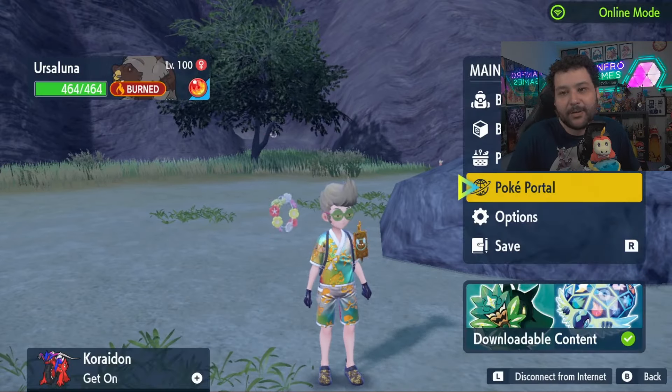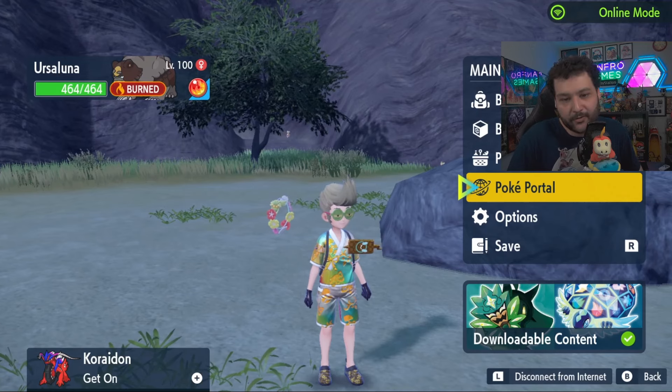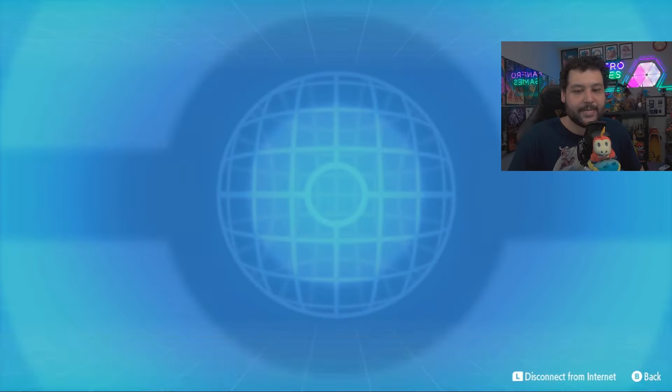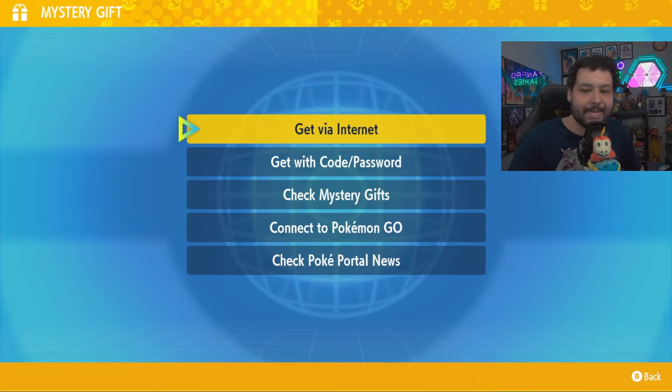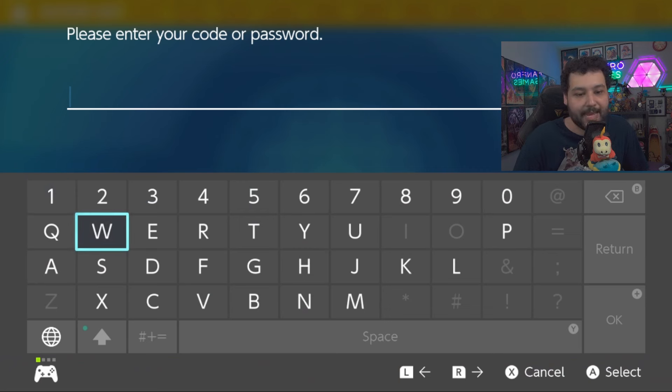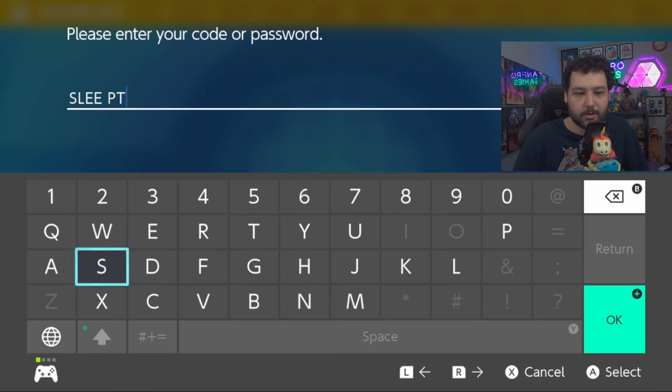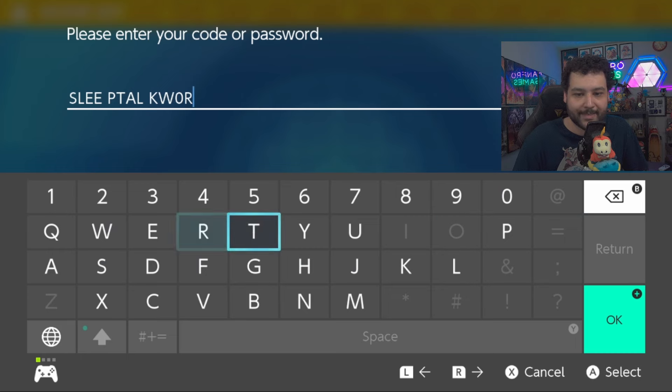To dive right into it, make sure you're connected online and then go to the Poké Portal and then go all the way down to the bottom to the mystery gift option. We're gonna be getting the mystery gift with a code/password, and the code for this mystery gift is going to be SLEEPTALKWORLDS — using a zero instead of the letter O.